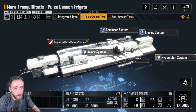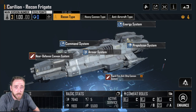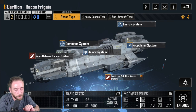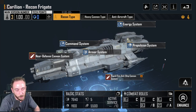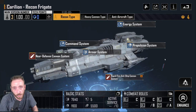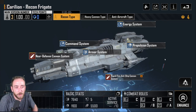Back to evasion itself — evasion causes ships to miss or causes you to dodge an attack, negating damage. It's far superior to armor tanking and far superior to energy resistance tanking; it is the best way to tank. It is more difficult when people use fleet compositions that skip the front row, unless you know who you're fighting and know they haven't got ships in their fleet that will skip past.